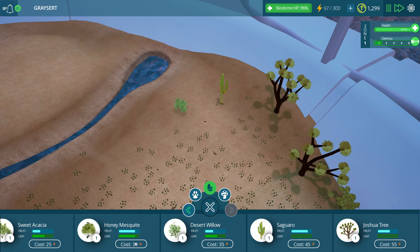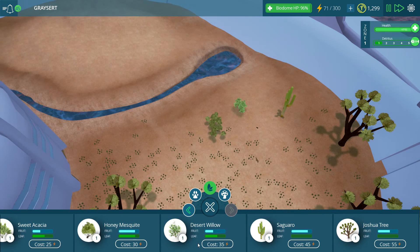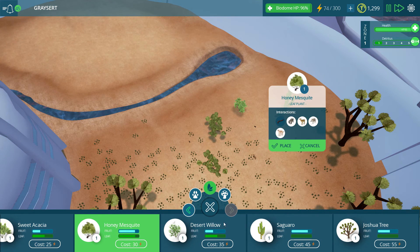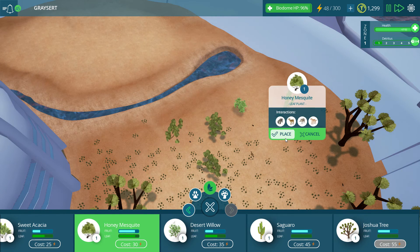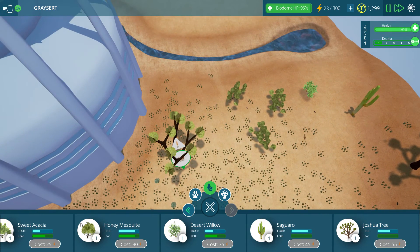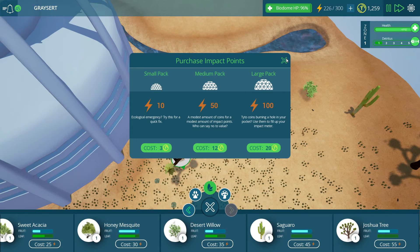I do like these desert willows, I like these honey mesquites as well - and mesquites are actually a pretty decent size quite honestly. Put that there, a little more honey mesquite over here. This is a regular old honey mesquite smorgasbord. You might want to buy some more energy.